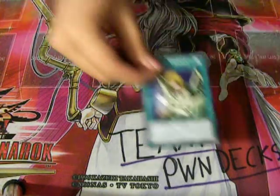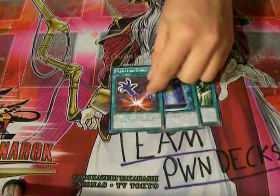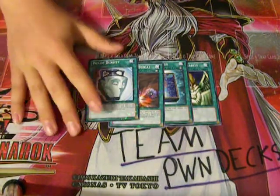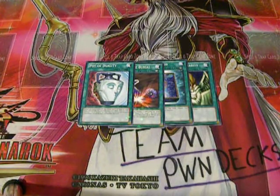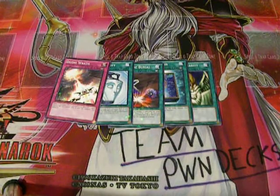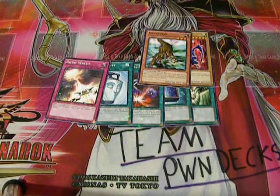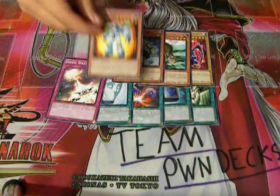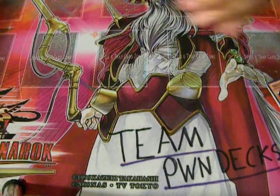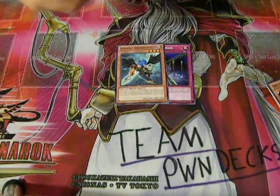For Star Foils I got Graceful Charity, Book of Moon, Premature Burial, and Pot of Duality — that's the best Star Foil of this opening. For Traps I just got one: Divine Wrath. For monsters I got Luster Dragon, Gil-a-saurus, Gravesquirmer, Power Giant, and Oblisk the Tormenter. And then an assortment of commons — by far the best are Fiend's Chain, Zephyrus the Elite, and Morphing Jar.